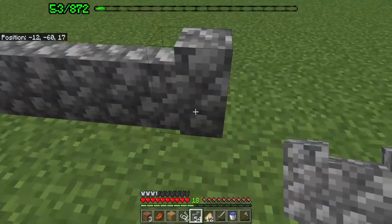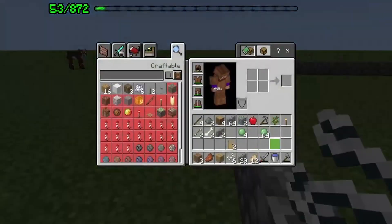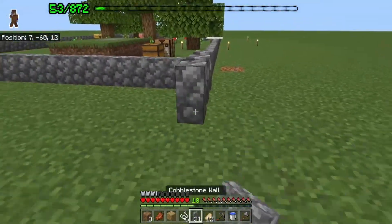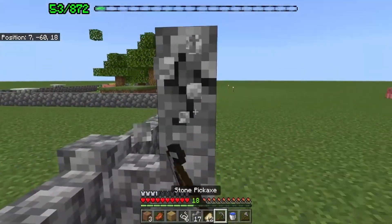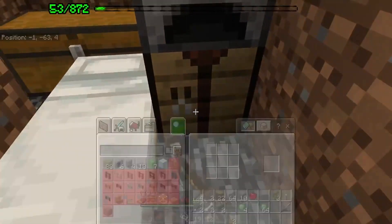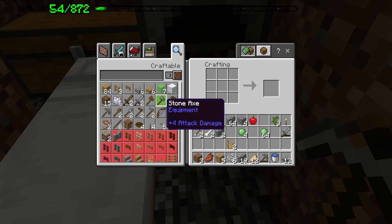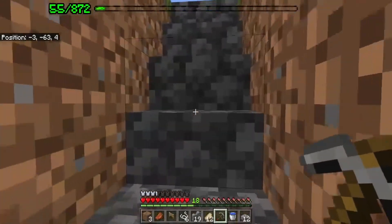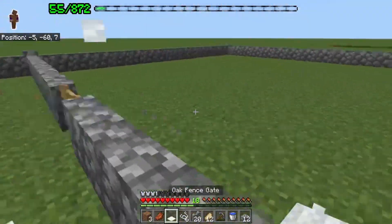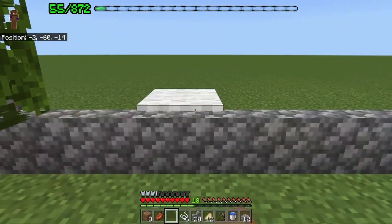Now we're going to make an area for a little crop farm. I got a carrot in the starter chest and I also have melon seeds. Since I'm going to be spending a lot of time grinding resources — chopping wood and running the cobble generator — setting up a crop farm is a reasonable first step. I'll skip most of the farm progress and at the end of the episode I'll show how many crops have grown. I'm putting in an actual fence gate so I won't trample the crops, and moving the carpet piece to the opposite side so I can get out.